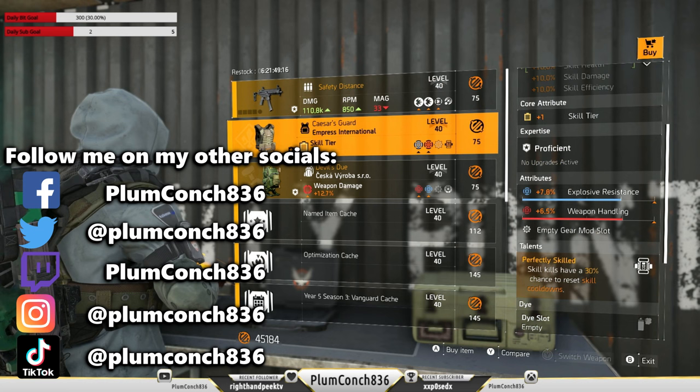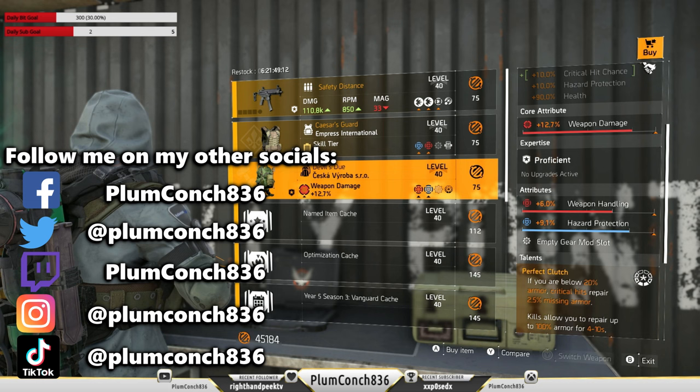Kicking things off this week we're going to start at the Countdown vendor where we have the Safety Distance, the Caesar's Guard chest piece and the Devil's Dew backpack. All of these are very mediocre this week — I would be passing on them unless you need them for your expertise.